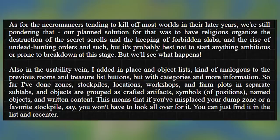Also, in the usability vein, I added in place and object lists — kind of analogous to previous rooms and treasure list buttons, but with categories and more information. So far I've added done zones, stockpiles, locations, workshops, and farm plots in separate sub tabs. And the objects are grouped as crafted artifacts, symbols of positions, and named objects and written content. This means that if you've misplaced your dump zone or a favorite stockpile, you won't have to look all over for it. You can just find it in a list and recenter.